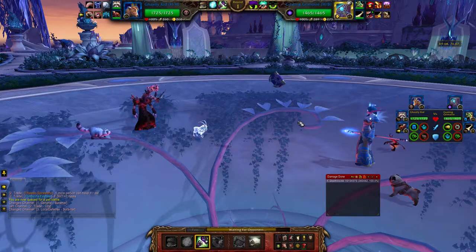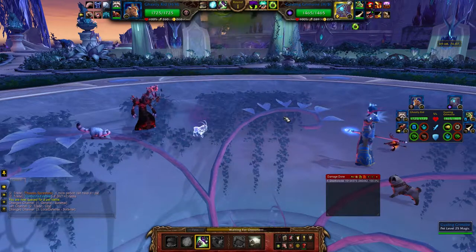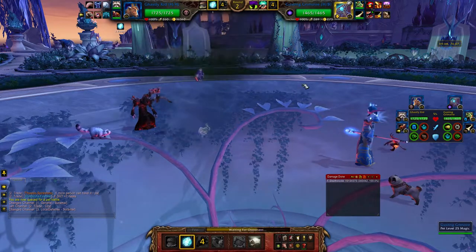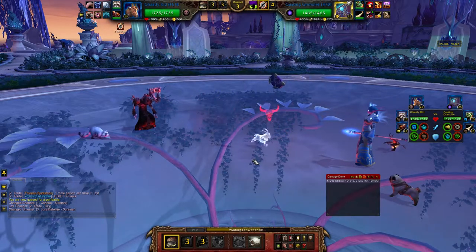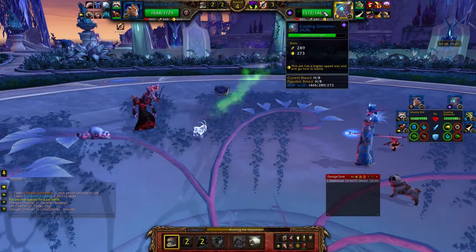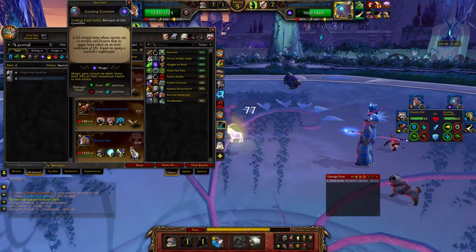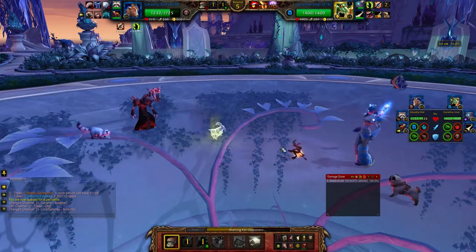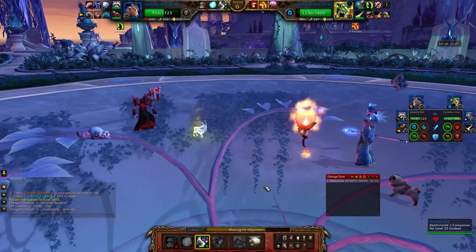I'm just gonna throw out Haunt because this guy has no way to dodge it. I'm gonna do Ethereal... Gusting Grimoire - where does this thing come from? I've never seen that before. G-U-S-T-I-N-G - Gusting Grimoire. Oh, it's a Trading Card Game card - maybe I'm playing against Hyru. Okay, that hurts a lot.